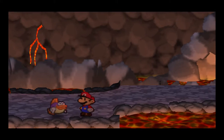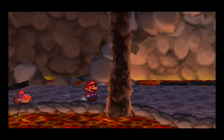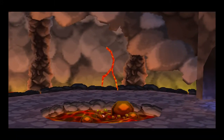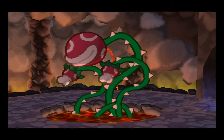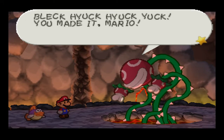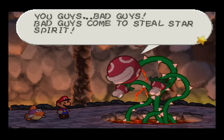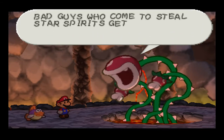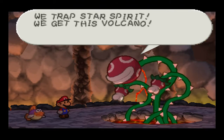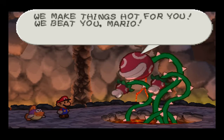Hello everyone, welcome back to another video. Today we're gonna be fighting the hot-headed brain lava piranha himself — or itself. The bad guys come to steal star spirits, but we trapped the star spirit and we get this volcano. Volcanoes are ours — good deal. We'll make things hot for you; we'll beat you, Mario.